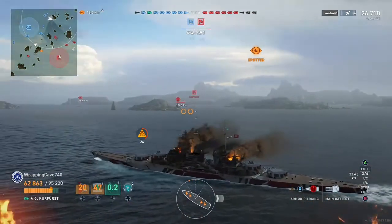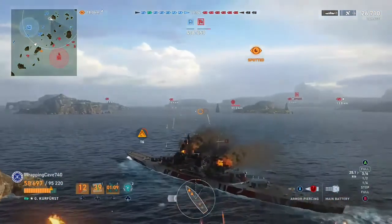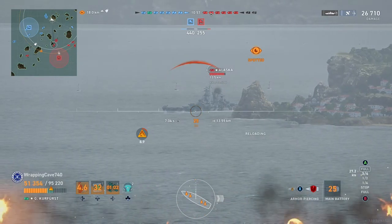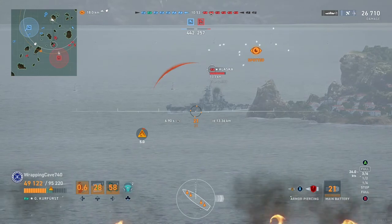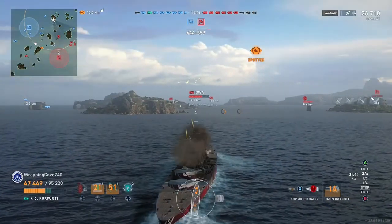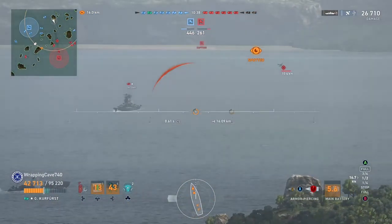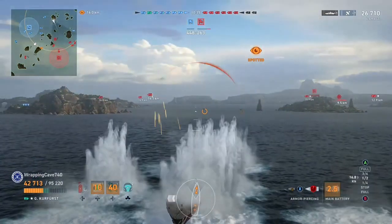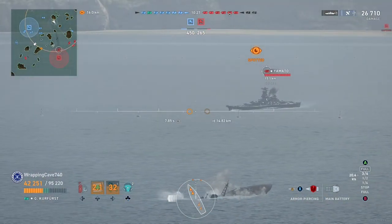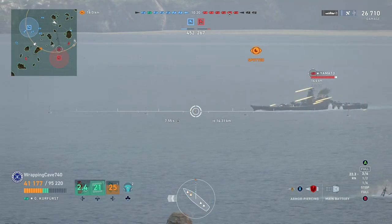We're gonna try and get this Wichita in range of our main battery, and then we see the Yamato pushing in, and then the Alaska, who comes out and pokes his nose. So we're gonna shoot — this game is mainly citadels, but from time to time I won't get anything. Sometimes the dispersion on this ship is just not good, because I got absolutely nothing out of a broadside Alaska — I just bounced a shell. Right now I am being targeted by most people on the enemy team: the Wichita, the Iowa was targeting me, and then this Yamato decides to turn broadside to me.